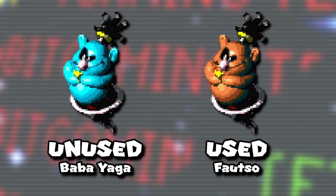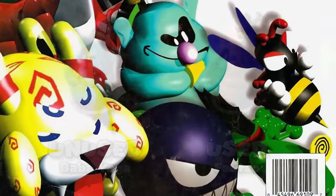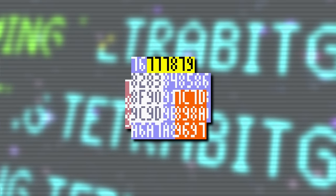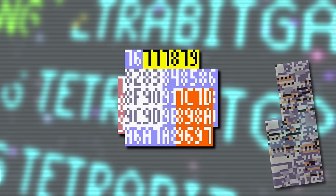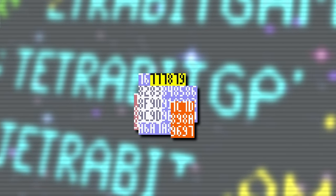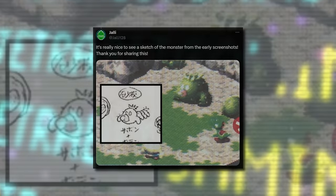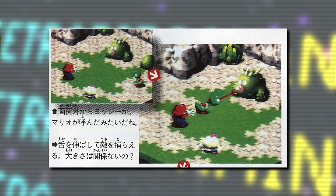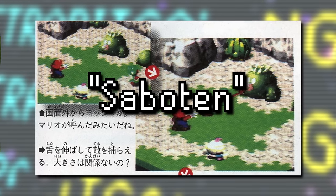There's also Baba Yaga, a color swap of Fausto who, despite never being encounterable in the game, actually appeared on the back cover of the Nintendo Power Strategy Guide. Then there's an unused enemy that appears as a garbled mess of numbers and letters — essentially this game's Missing No. from Pokémon. Based on leftover animation data, it appears to match a scrapped enemy from pre-release screenshots and concept art: a large cactus with a pacifier in its mouth known as Sabon, which could also spawn mini-enemy versions of itself called Boten — both names deriving from the Japanese word for cactus.